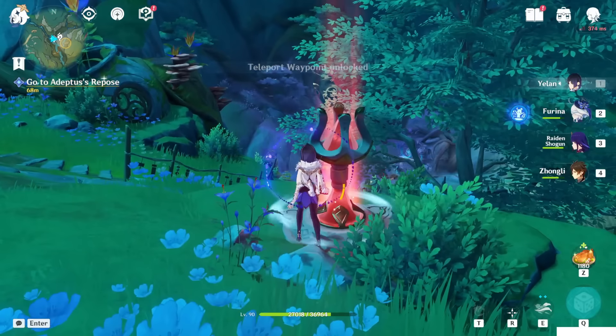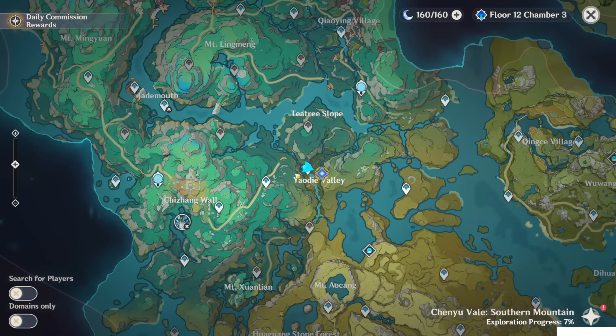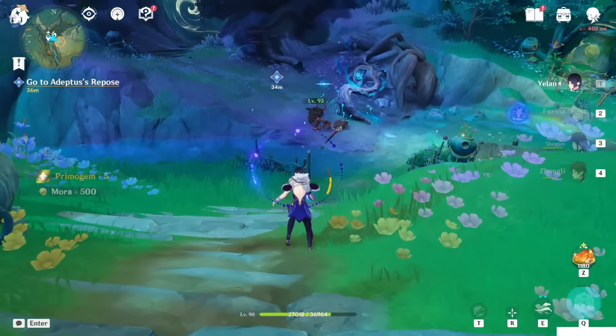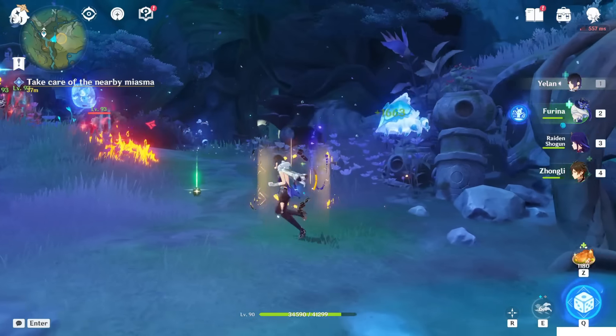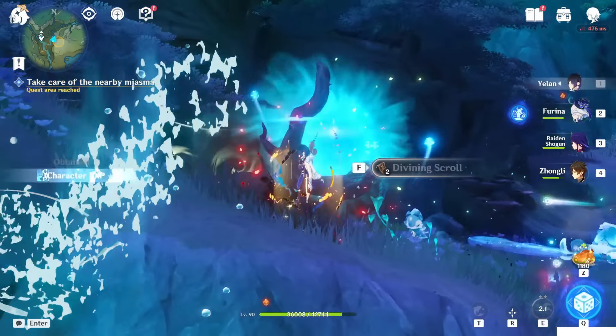Triple waypoint — we unlocked all of them here. Now just keep following the quest, which will require you to clear that small tree downside. So prepare your squad and kill that Helicher — kill the main target and use the power on the tree. Next one's here — kill the main target, use the power-up.